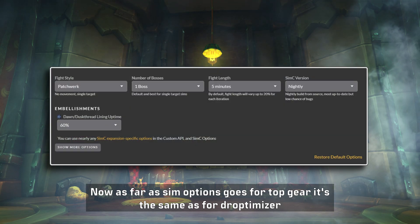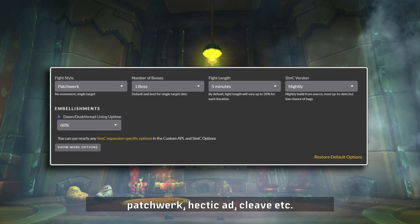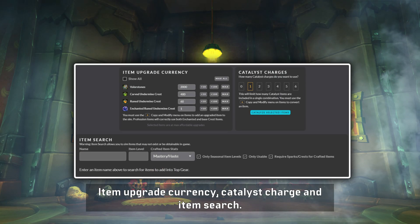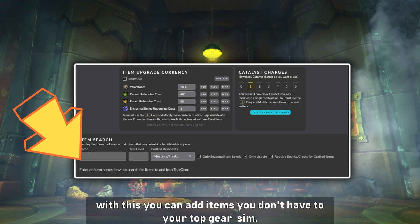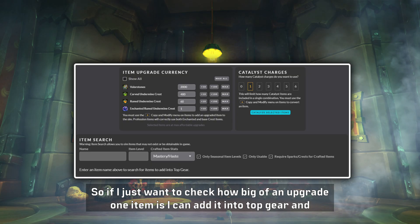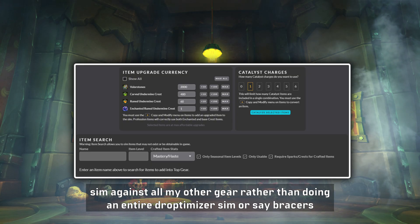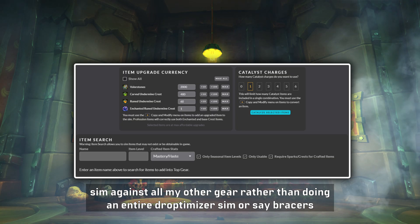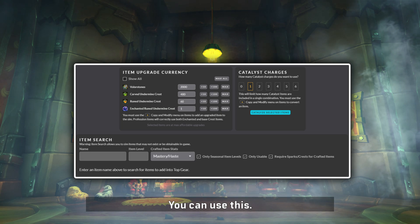As far as sim options for Top Gear, it's the same as Droptimizer — Patchwork, Hectic Add Cleave, etc. — but a few new options pop up: Item Upgrade Currency, Catalyst Charge, and Item Search. With Item Search you can add items you don't have to your Top Gear sim, so if you just want to check how big of an upgrade one item is you can add it into Top Gear and sim against all your other gear rather than doing an entire Droptimizer sim. Or say if bracers drop with a socket and you want to know the value of that, you can use this.